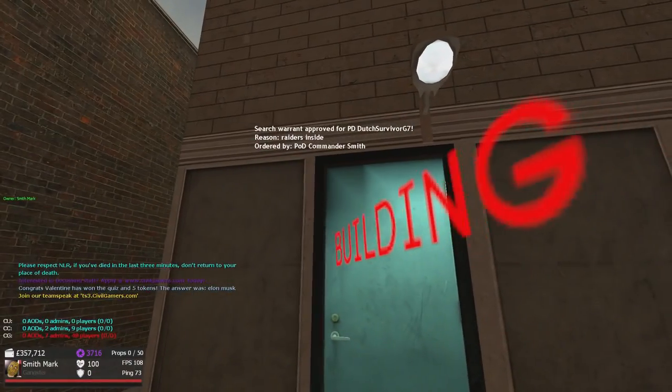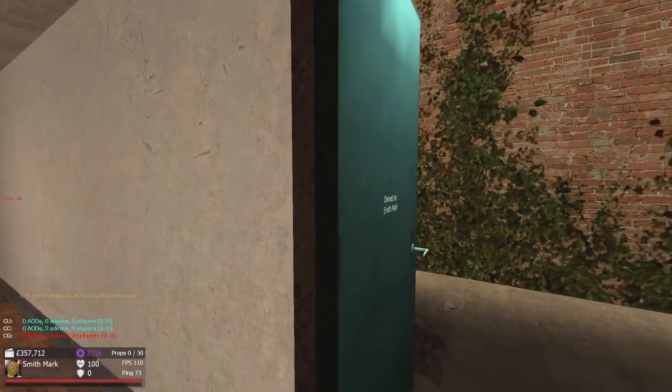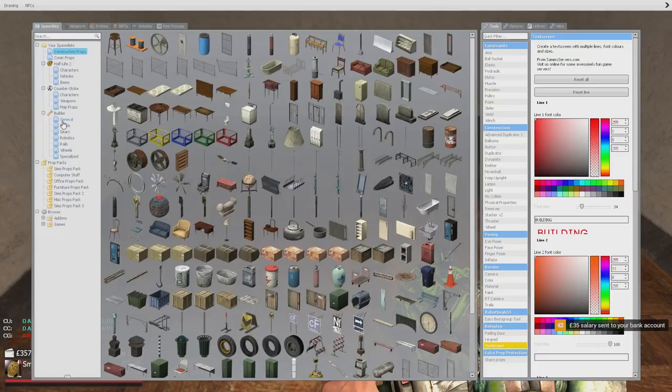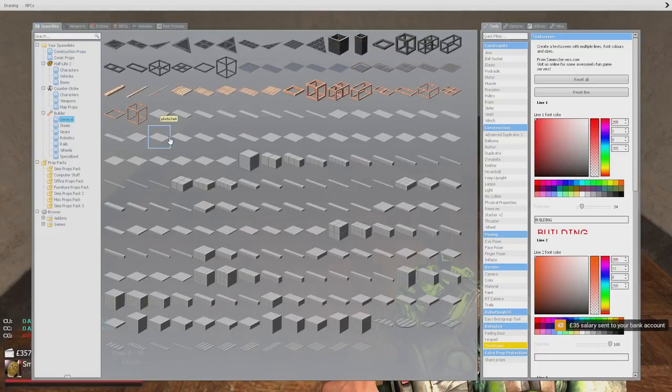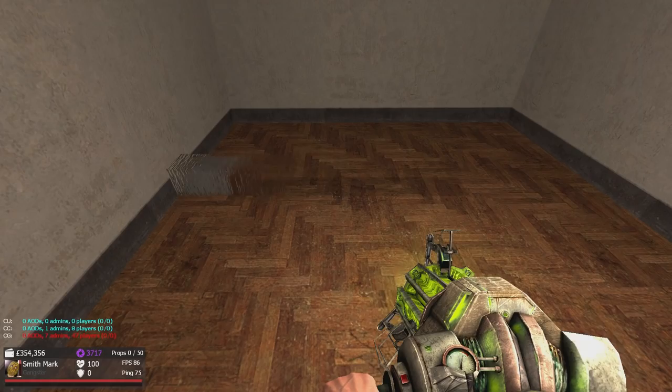Obviously I do not want to get raided while I'm doing this, so first things first we need to put the building sign up. There we go — for some reason it wouldn't place up there, but that's very obvious that I'm building now. Let's lock this door. I have to try and make this as convincing as possible. This is going to be a little bit difficult on this server because there's no precision tool.